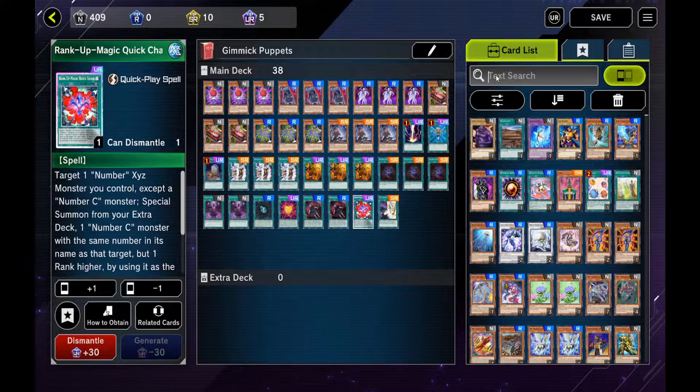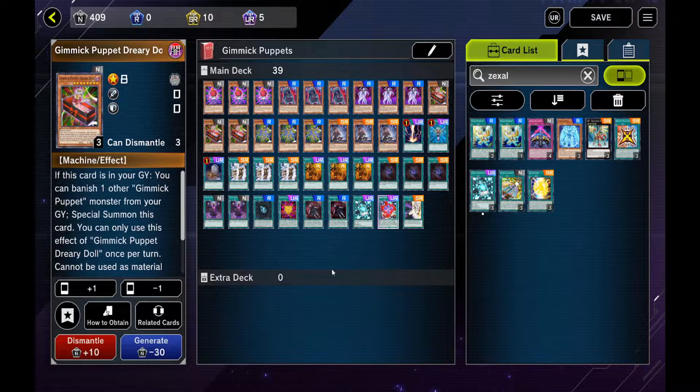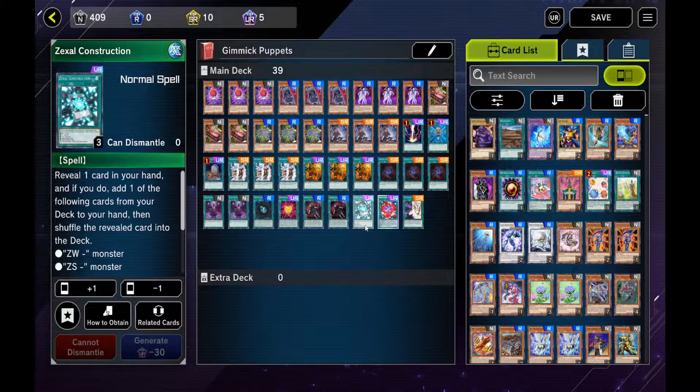It gets a little weird because some people run 3 Zeal Construction to search for the Rank-Ups more readily. I run 1, because I don't really see much of a need to run more — unless you have a bunch of Dreary Dolls in your hand that you don't want there. You can use this to get them back to the deck to then Machine Dupe them out, because it only summons from the deck. Having the ability to search for a Rank-Up could actually save the day.